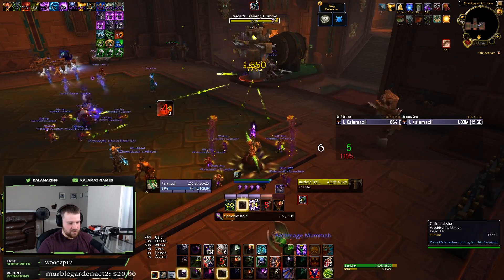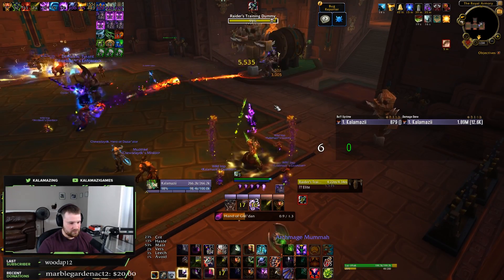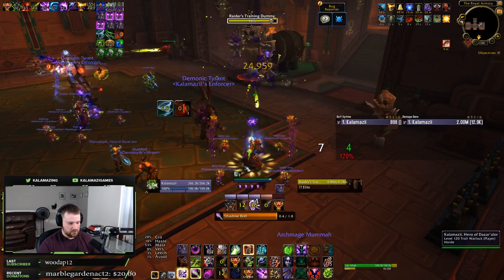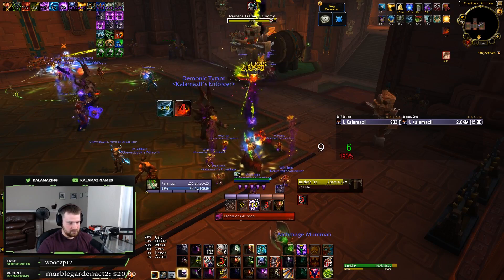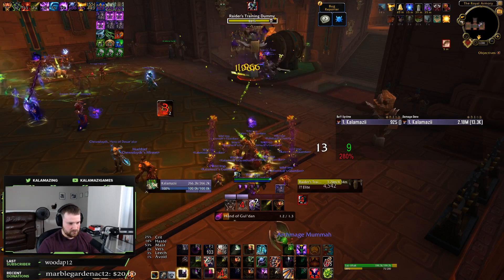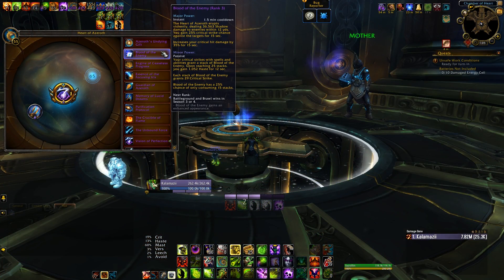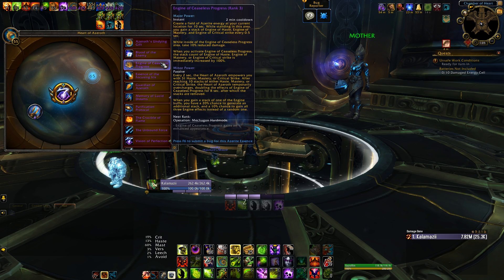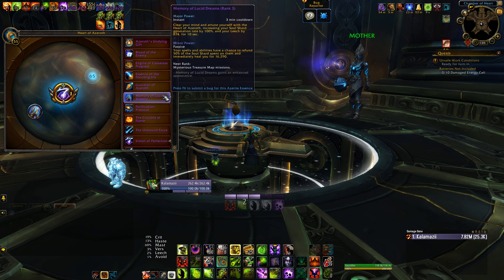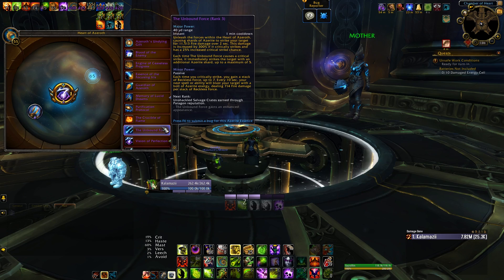The Heart of Azeroth system functions very similarly to how the old glyph system used to work. Once you acquire an essence, you're able to add and remove it basically at will. There are multiple essences that can be acquired, most of which offer a generic stat or damage-based proc that slot into either a major or minor slot, as you can see when I hover over them here. Each brings both a major and minor effect — whichever essence you choose as your major will bring both the major and minor abilities, while your minor essence of choice will only bring its corresponding minor effect.